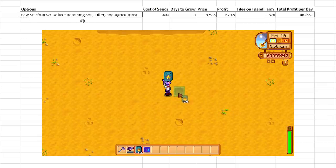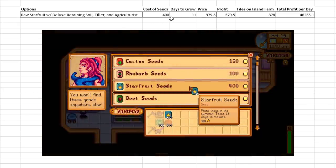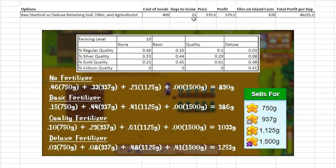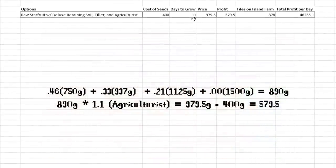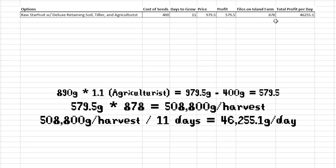As an example: growing raw star fruit with deluxe retaining soil and the tiller and agriculturist professions. Star fruit seeds cost 400 gold, and with a 10% speed boost from agriculturist they only take 11 days to grow. Taking a weighted average of crop quality gives an expected value of 980 gold per star fruit, a profit of 580 per fruit. On all 878 tiles of the Ginger Island farm, you'd make 509,000 gold every 11 days, or 46,300 gold per day.